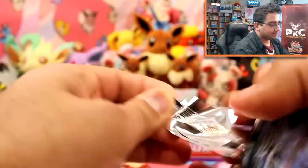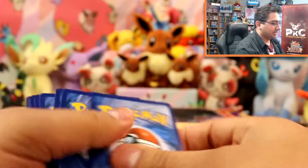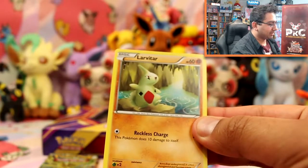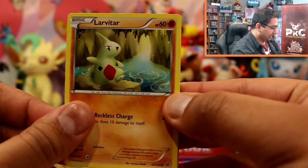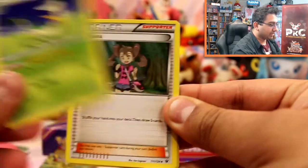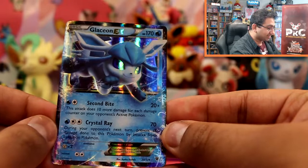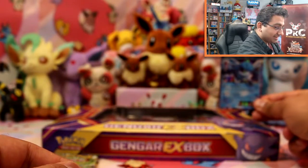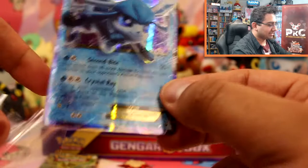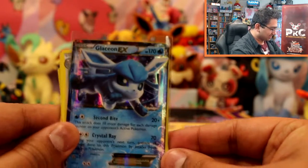Onto Fates Collide. So we have Larvitar, Diglett, Diglett, Minccino, Spoink, Koffing, Servine, Alakazam, Cinccino, Alakazam Reverse. And — oh my god — it's a Glaceon! That is so cool. I love that I'm getting Evolutions and things like that. They announced the evolution releases for September, November onwards, obviously for Let's Go Eevee and Pikachu, and this timed really well because we've got 9 Evolutions — that was the theme for the 9th birthday.